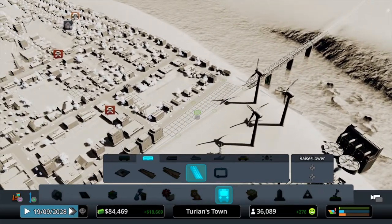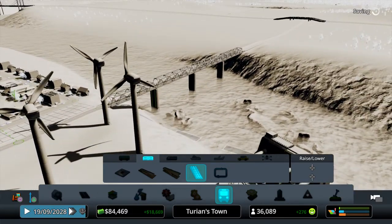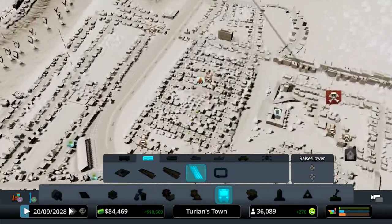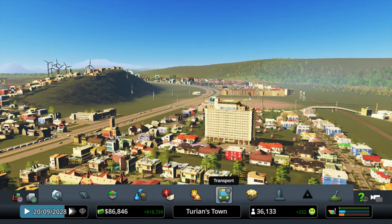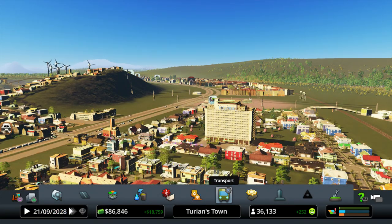Why didn't I put anything there? That's kind of weird, but there is a bridge going across there for some reason. I think we'll call it there for this episode - that's good progress. We're up to cargo ships and all sorts of cool stuff and I cannot wait to try some of that out. Once we've got this metro system up and running I think we'll move on to getting some of that done for the city. As always guys, thank you very much for watching - if you enjoyed the video click that like button, hit subscribe and the notification bell, and I'll see you all next time.